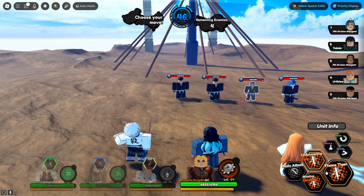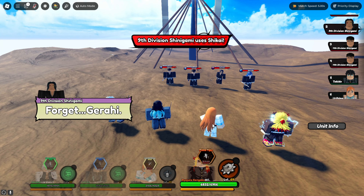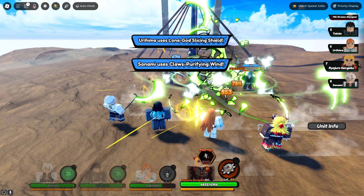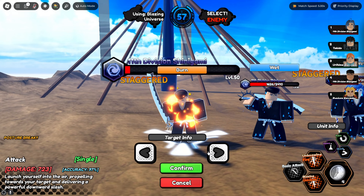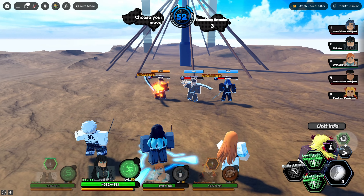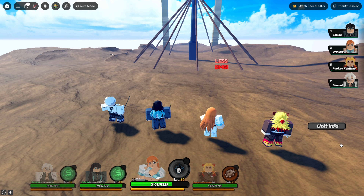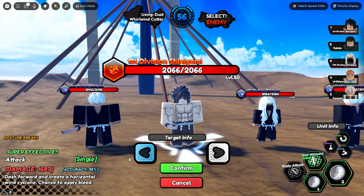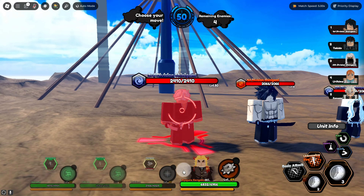Dropping an AoE right here, Flaming Tiger on this end. We got a stagger. Flaming Tiger is a bunch of posture damage honestly. Posture break when we land Rising Dust Storm — let's hit that in the middle. Got a crit right there, kind of cool. 1600 real quick. This is going to be a one-shot posture break — love to see that.